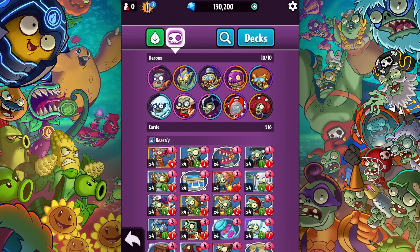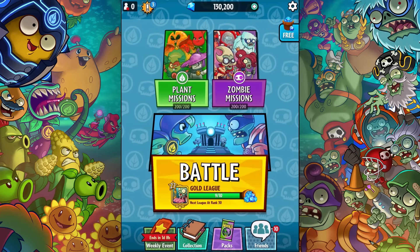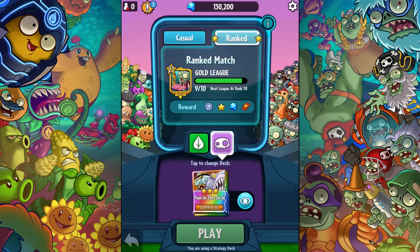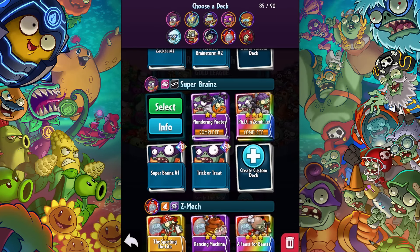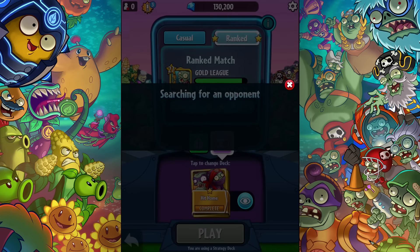We're gonna bring these decks into ranked multiplayer and see how it works. I need only one more victory to level up, and then I'll be kind of smooth sailing. But who knows — maybe I'll lose this first one. My point is to try to test these decks out with my playing style and see what works. I want to go three for three like I did with Green Shadow last time. Let's see how Hit Home pulls through.